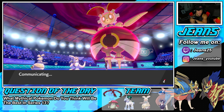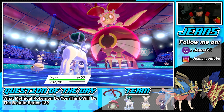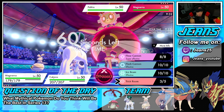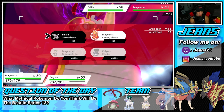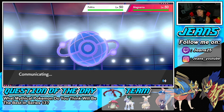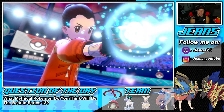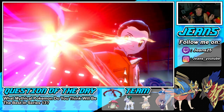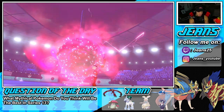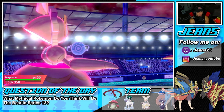I can't take a Steel Spike from a plus one Magearna - too much damage. Dynamax Starfall goes out and drops Palkia. Now both Magearnas are plus two. I don't know what to do. I think I keep taking out his Pokemon and hope my Magearna can beat his in the final confrontation - because when Trick Room ends, I'll be the faster Magearna. This is a really exciting Magearna versus Magearna battle.